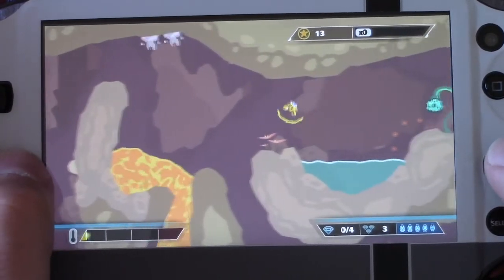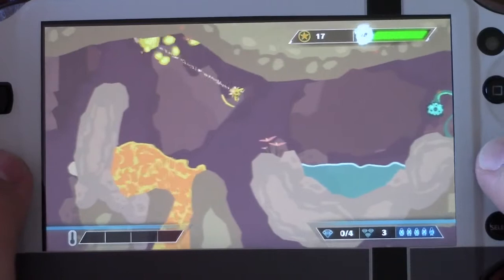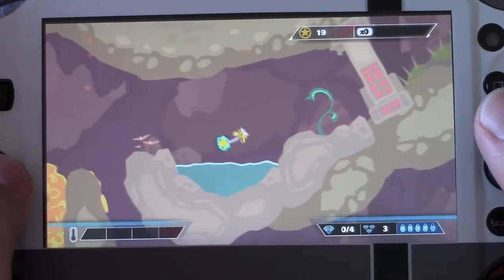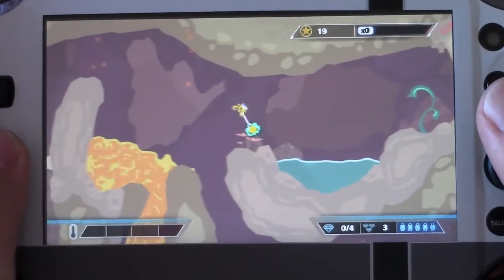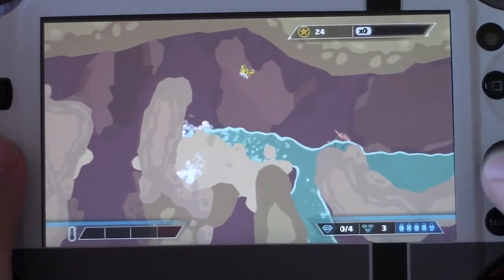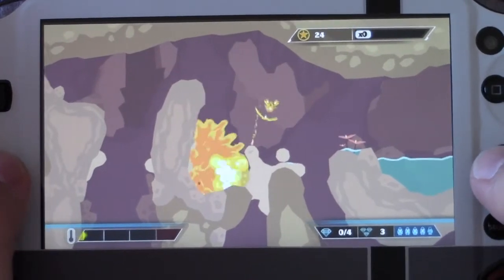Here we are — a little spaceship flying around trying to save people, as well as not getting killed ourselves. I'm going to take this flower and fill it with water and release it on this lava, and then shoot my way through here.